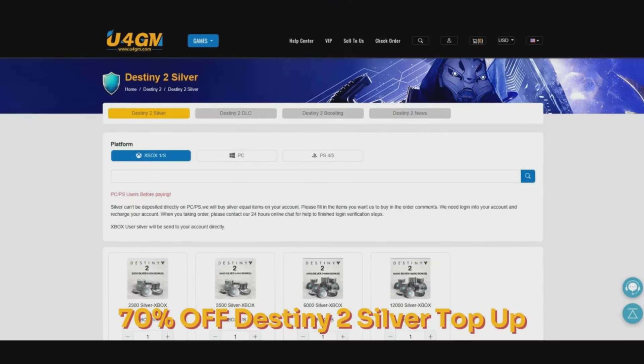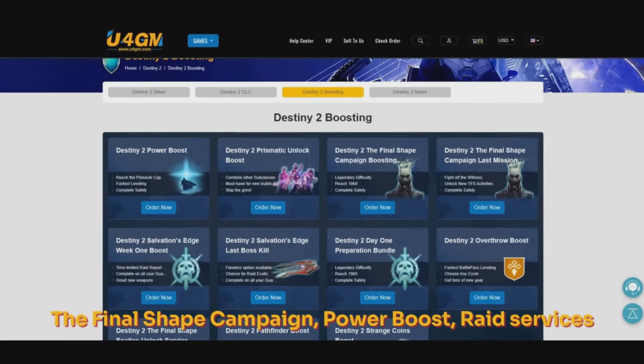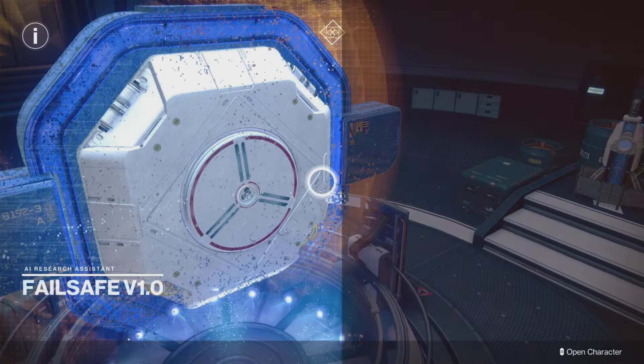Before we get started, if you're looking for cheap Destiny 2 silver, items, and more — up to a whopping 70% off all DLCs — you can head over to u4dm.com and use the code Carpo to get 5% off. Thanks to our sponsor today.